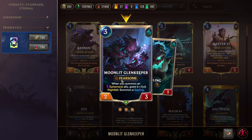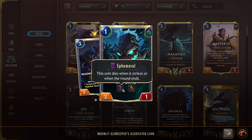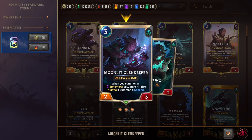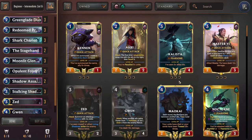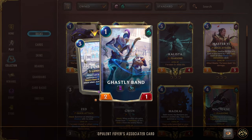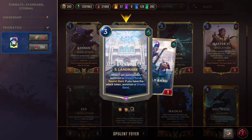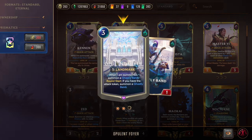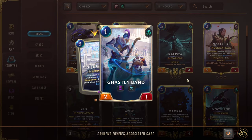Next we have Double Stage Hand — a 2 mana 4-1 Ephemeral that on play stuns an enemy, making it unable to attack or block. We want to primarily use this on attack turn — that way we have an Ephemeral attacker for Sharks and we also get to stun a blocker the opponent could have, so we get to push even more damage. Next we have Triple Moonlit Glen Keeper — a 3 mana 2-3 Fearsome. When you summon an Ephemeral ally, grant it an additional plus 1. Nightfall: if you do not play this card first in the round, summon a Sapling which is Ephemeral and Challenger — it will be a 3-1 because of the Glen Keeper buffing it. And here is our Epic, Opulent Foyer — a 3 mana Landmark. When summoned, summon a Ghastly Band; round start if you have the attack token, summon another Ghastly Band.